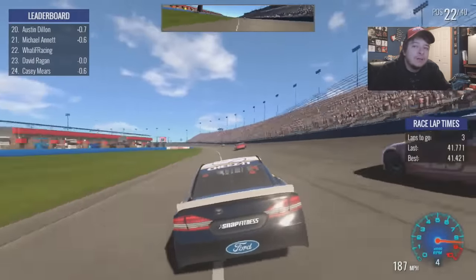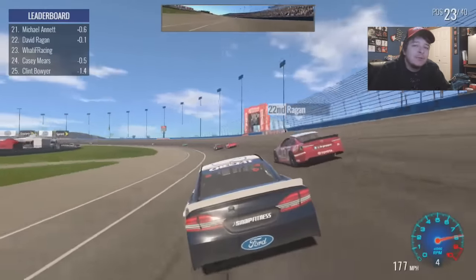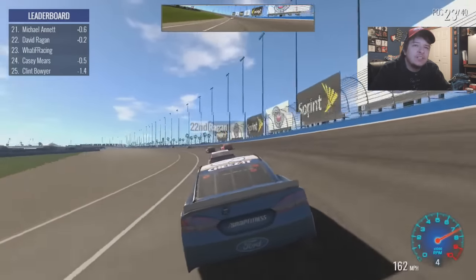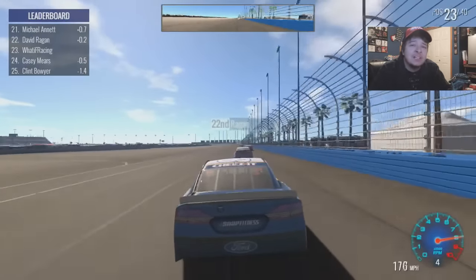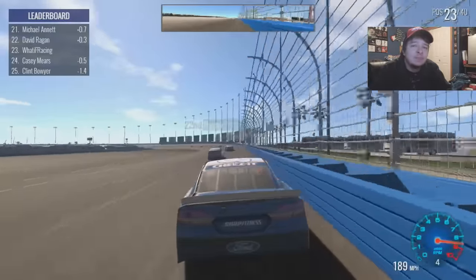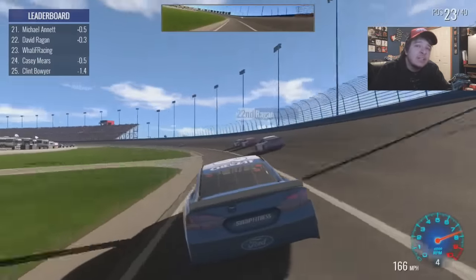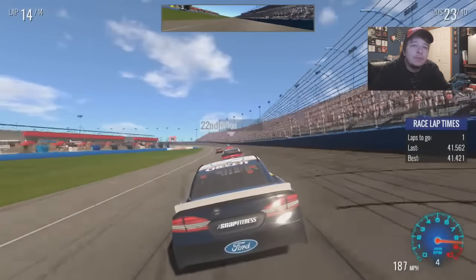That was close — just one little touch and the car would careen. I have to be careful not to make contact. I'm still in 23rd. Someone must be on pit road, which is probably why my position hasn't dropped. Track maps don't exist in this game so I have to assume. White flags coming out — one more lap to go, still sitting 23rd.